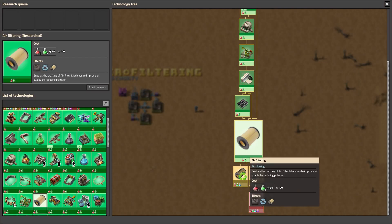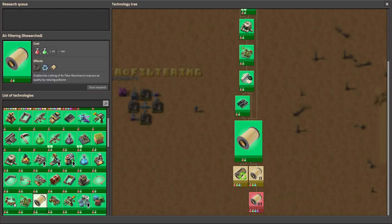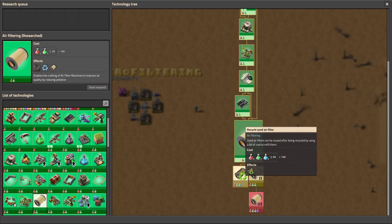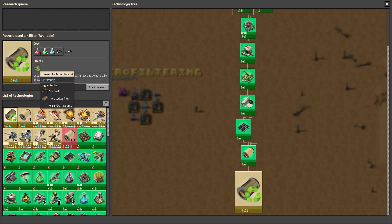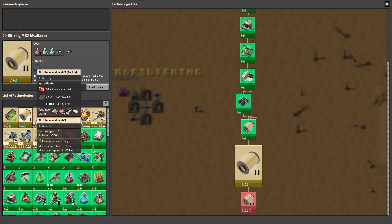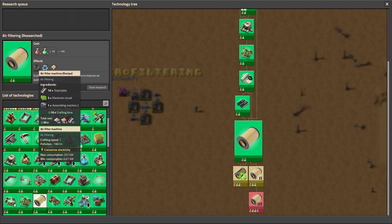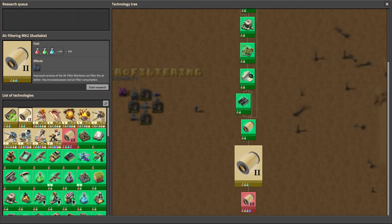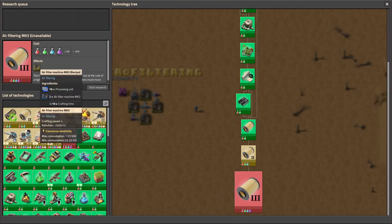Let's look at the research. First you research the filters themselves, which gives access to filter tier 1. Then you can research the recycling of them using five coal and one used filter. You can also unlock better machines for faster filtering. Tier 1 consumes less than 200 pollution per minute, tier 2 less than 500, and tier 3 almost 2,500 pollution per minute, which is a lot.